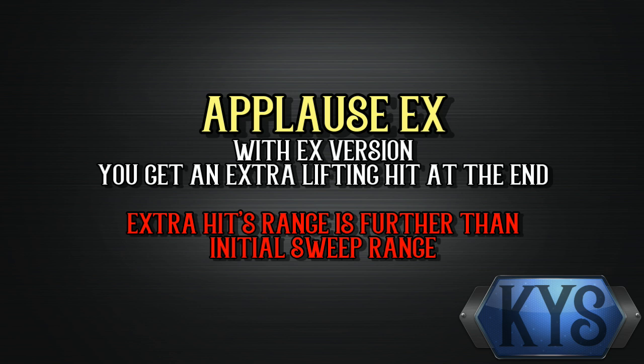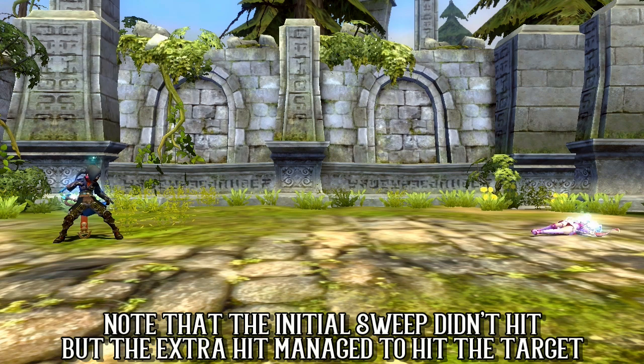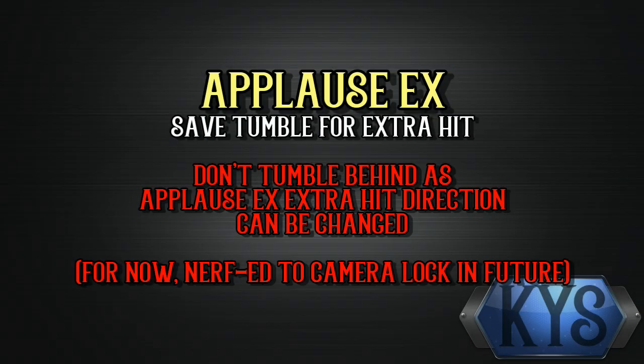With the EX version, you can have an extra hit for lifting targets, making it a very useful skill for initiation. It's important that you know that the extra hit range is further than the initial sweep's range. For players fighting against Ravens, this means that you don't tumble immediately after getting hit by Applause's sweeping motion, but save your tumble for the extra hit. If you tumble behind the Raven hoping that he will not find you — well, you will be in trouble. Applause EX's extra hit direction can be changed as well.